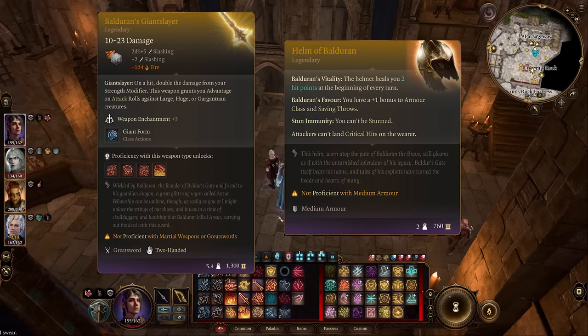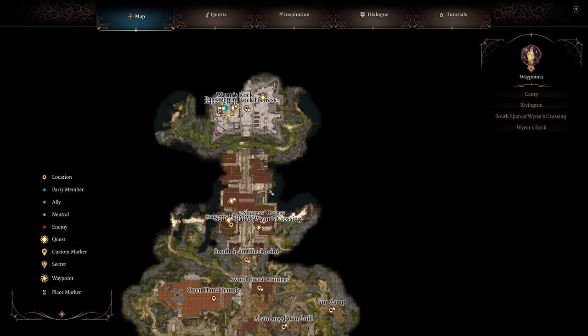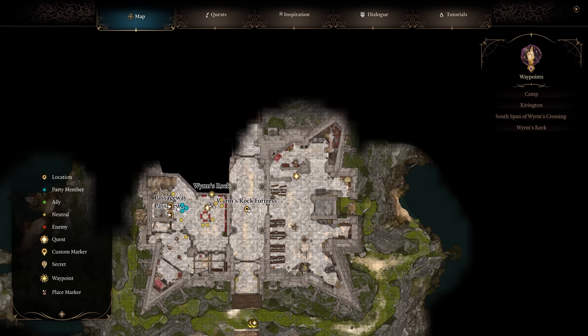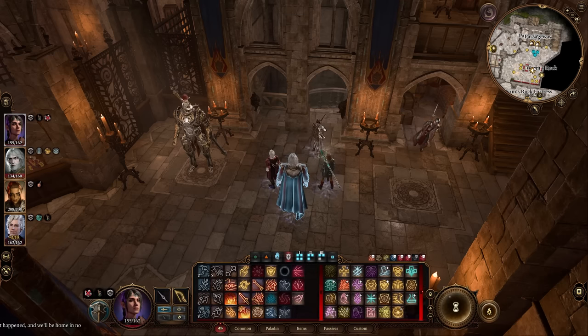To get Baldurin's Giant Slayer and the Helm of Baldurin, head to Worm's Rock Fortress where Gortash is. Go right next to the waypoint and head down into the passageway. In a corner there will be two torches — turn them off first.